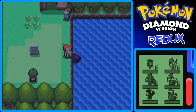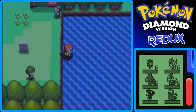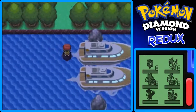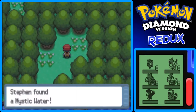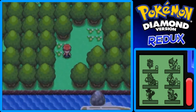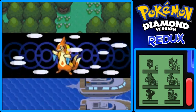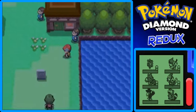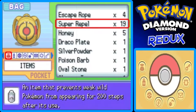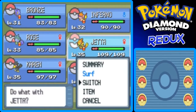If you surf over here, there's going to be an item — it's actually a Mystic Water, which raises the power of Water-type moves. I got it mixed up with Sea Incense earlier. I'm going to give the Mystic Water to Jedda. Jedda doesn't really need the Quick Claw because it's already a really fast Pokemon, so I'll give the Quick Claw to Karen, since she's the only one without a held item.